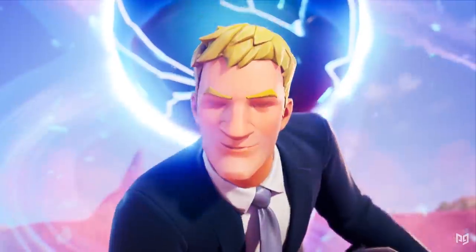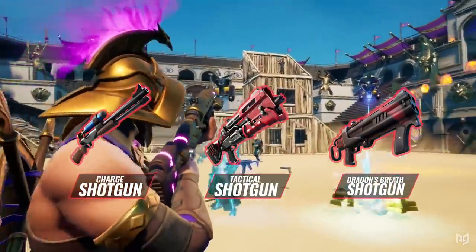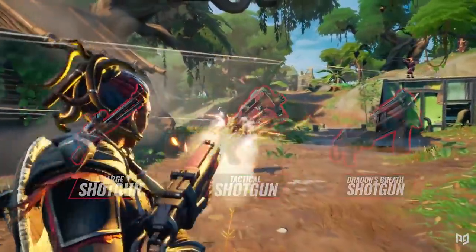In Season 5, we have three choices for shotguns: the Charge, the Tactical, and the newest of the bunch, the Dragon's Breath. But the question is, out of all three, which one should you carry?